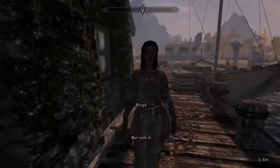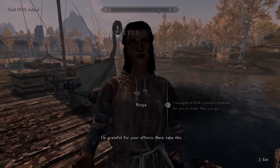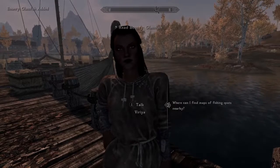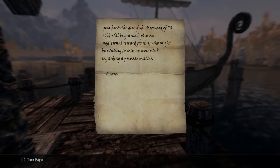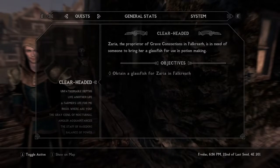We got a key to it. You're headed to Falkreath — it's all in this note. The last fish. Cannot leave my shop unattended during daylight hours, so I have no choice but to request that someone else acquire this fish for me. Please see me at my establishment in Graved Concoctions in Falkreath if you have a glass fish. This says: obtain a glass fish.